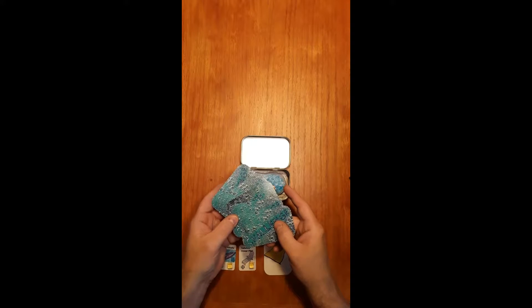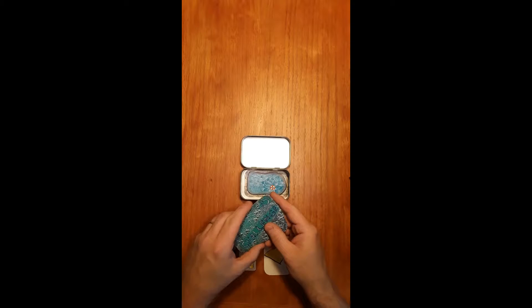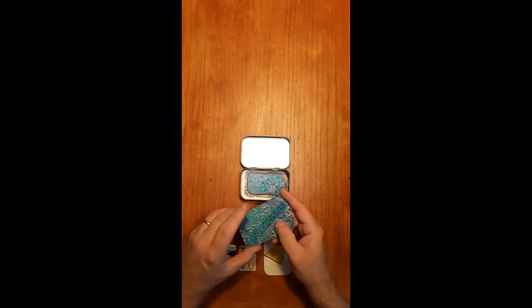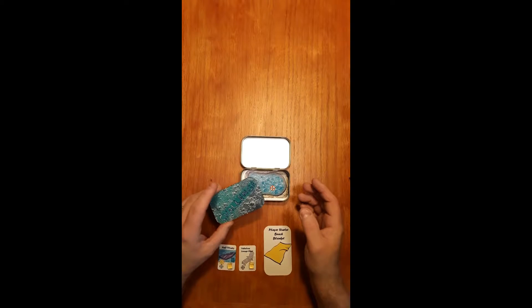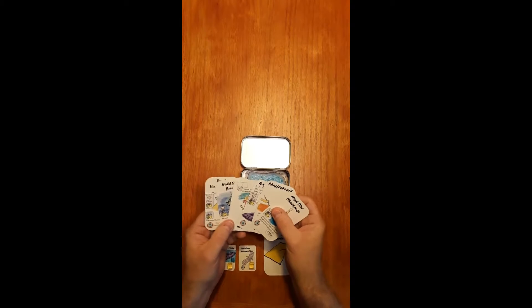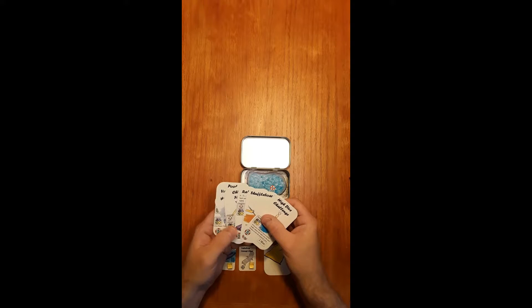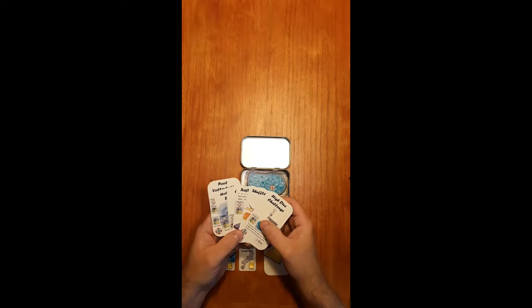At the beginning of any round, a challenge card is drawn by the first player, and it will involve a dexterity challenge of some sort with the person that drew the card and any potential competitors. There are a total of six different challenges. The game usually goes between three and four rounds, so a typical game will use three or four of these cards.